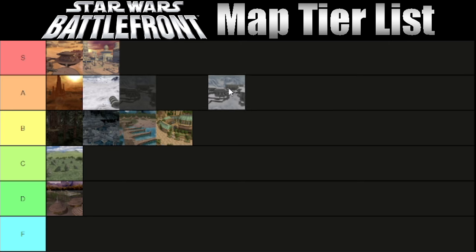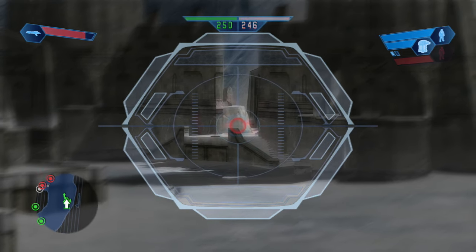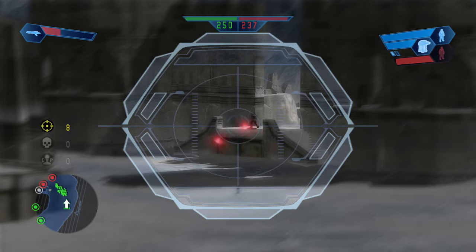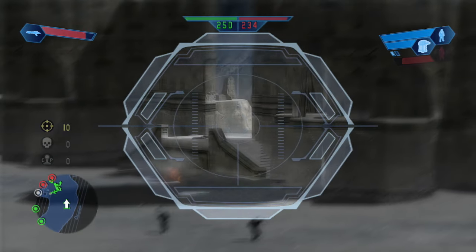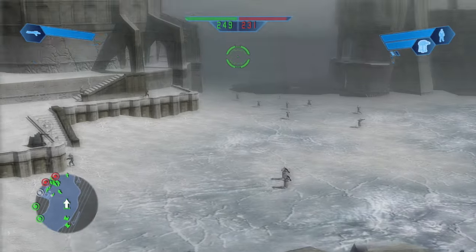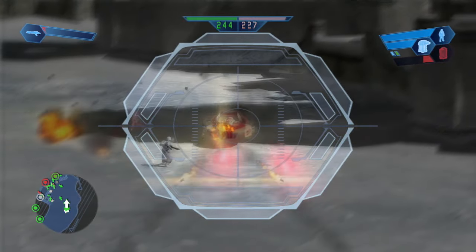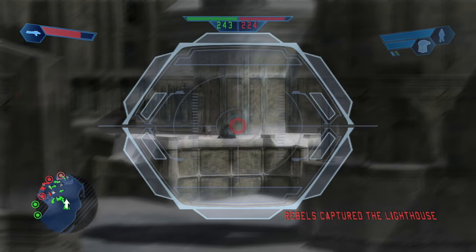Then up next we have Rhen Var Harbor, and this is definitely going up in A tier. This is another one that is heavily in favor of the Empire. In the first game the Empire gets the AT-AT and two hover tanks, the clones get an AT-TE and two hover tanks, while the Rebels get their little speeder tanks and the droids get their AAT tanks, but in comparison to the walker, they're just not great. Better players can eventually take out the walkers with those vehicles, but it comes down to whose team has the better players. If both sides are equal, it comes down to how fast the Rebels and droids can either take all the command posts or wipe out the enemy's reinforcement count before the walkers obliterate them.